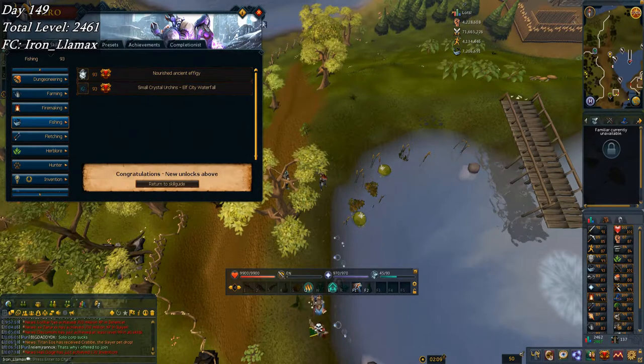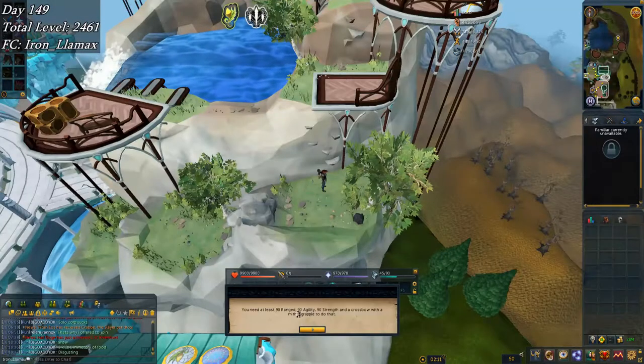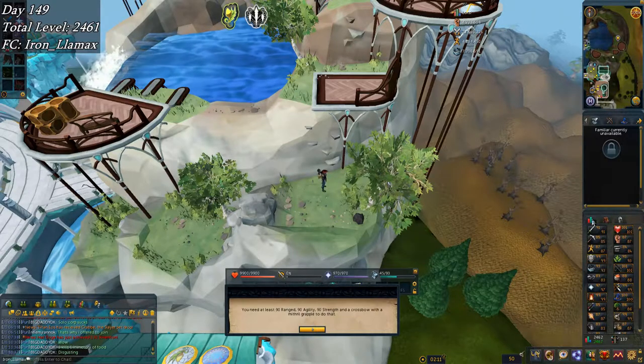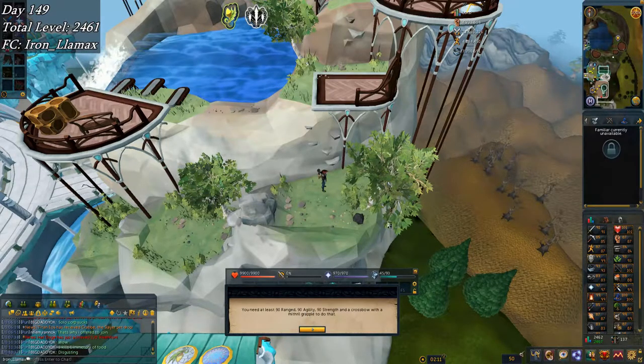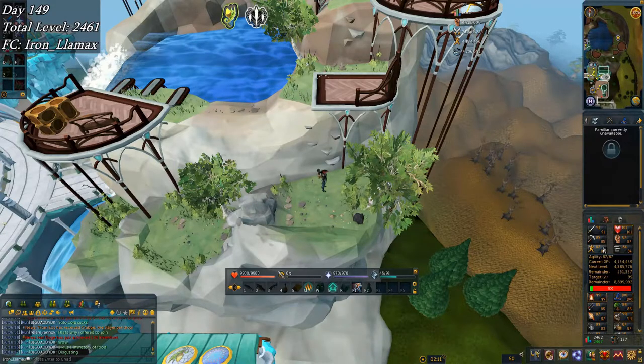And finally 93 fishing, which means small crystal urchins! Assuming I have the agility level to actually get to the waterfall, because I think there's a requirement there. I need 90 ranged — got that — 90 agility, and 90 strength. So I've got to go do some strength grinding before I can get up here, and quite a lot of agility — 1.2 million XP worth.